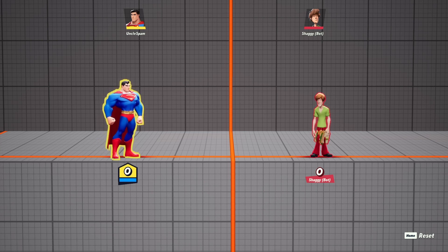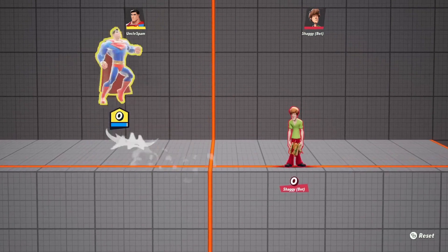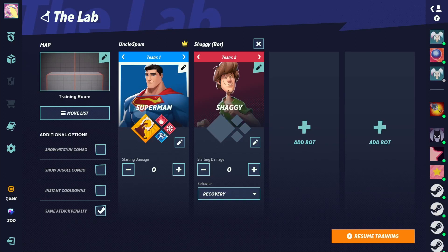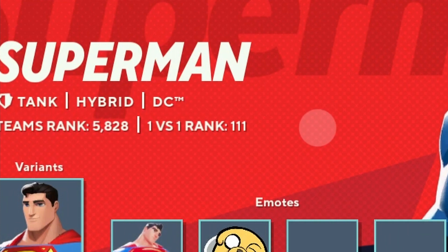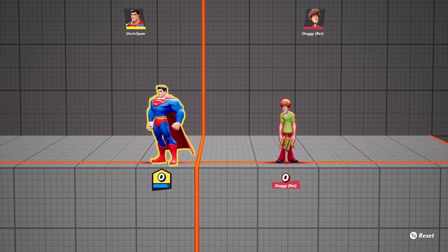Today we're learning movement and edge guarding with Superman: Man of Steel. I'm currently ranked around 110-111 in the world with Superman — whatever, we're high level Superman. Those are my credentials, so let's get started.